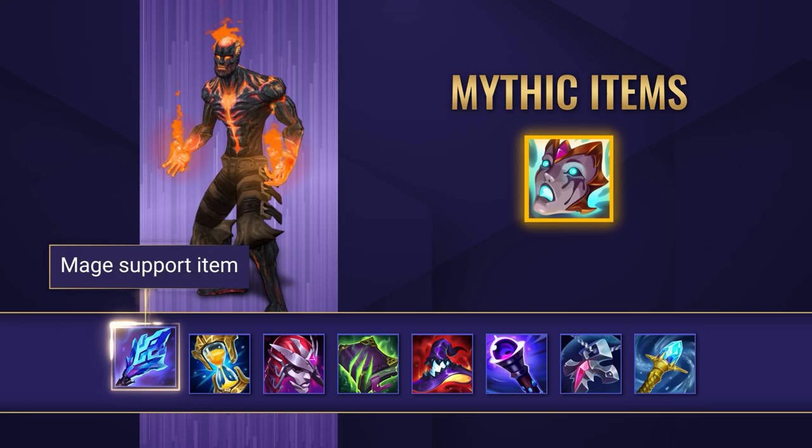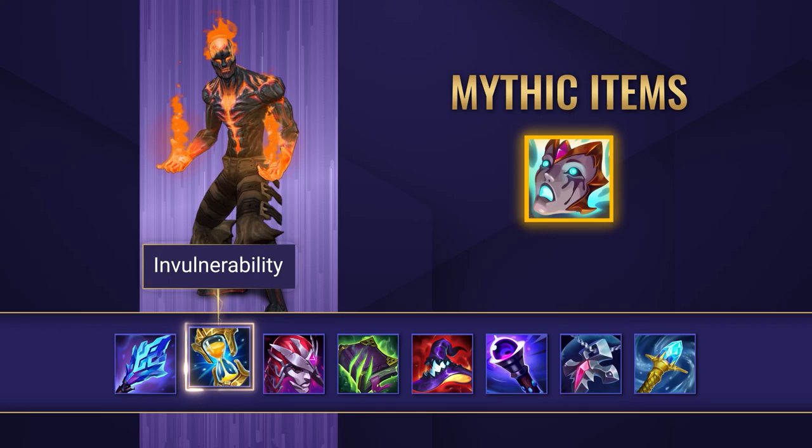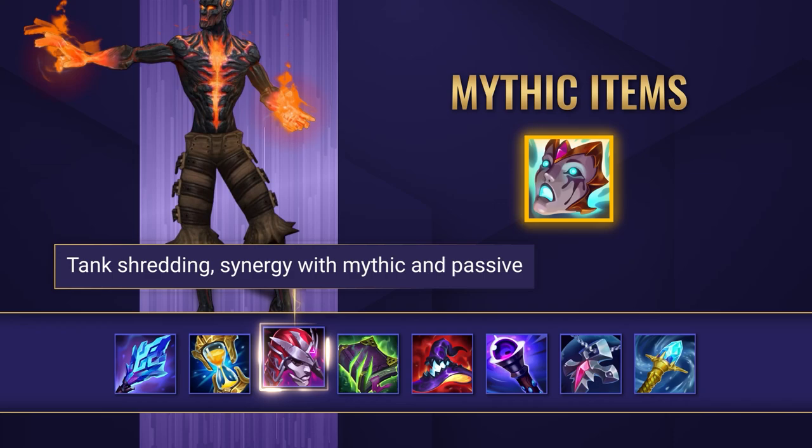Shard of True Ice is the go-to warding item for Brand. It gives him damage, mana regen, gold generation, and vision which is ideal. Zhonya's Hourglass is a useful item for any mage and it gives Brand the chance to stay alive when he's being focused down in teamfights. It also buys him time to stall for his cooldowns and output more damage.